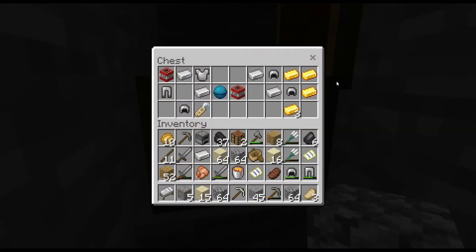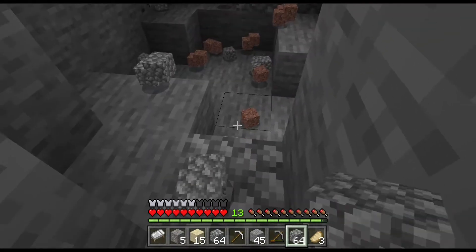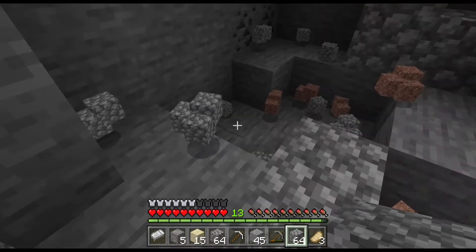Inside the chest we found some solid items: iron ingots, gold ingots, chain helmets, another name tag, a couple pieces of TNT, another heart of the sea — which didn't really make sense because I thought there'd only be one — and we also got gold leggings. That was worth it. We're just trying to get looted up.